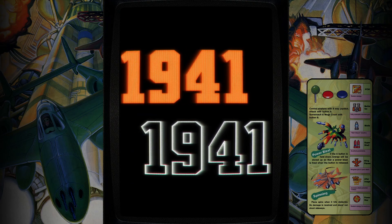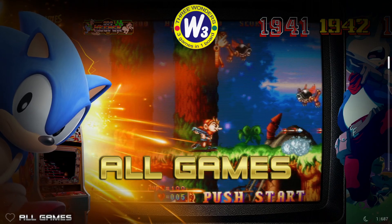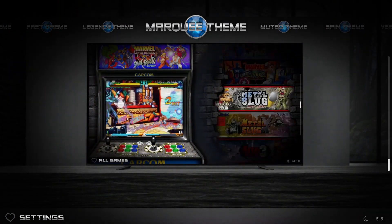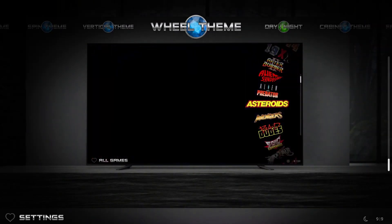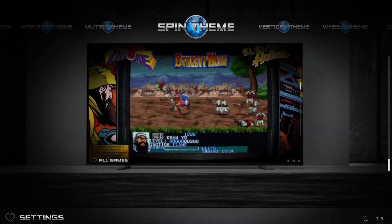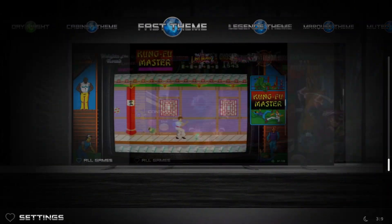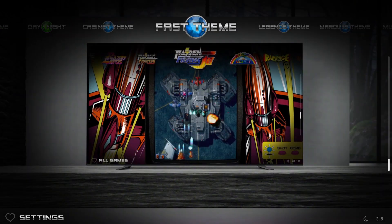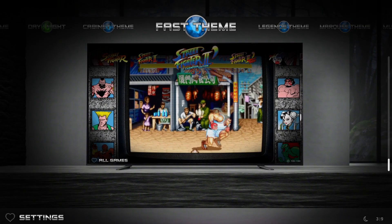See how it glows a little bit more, no glass effects, dark vignette around the legendary bezels, a little bit more glow there. Also take a look at the playlist characters that auto-hide as you scroll through. The settings menu will show you Cabinets, Fast, Legendary, Marquee, Muted, Spin, Vertical, and Wheel themes. Because there are actual videos of these, I'm not going to waste time shifting through each and every one.